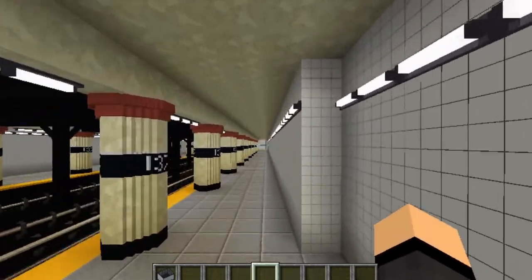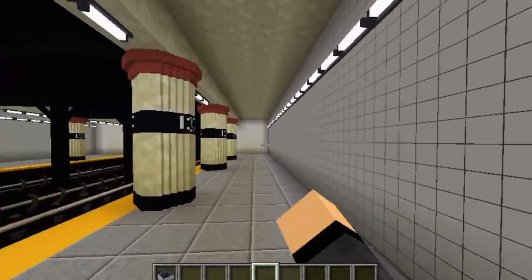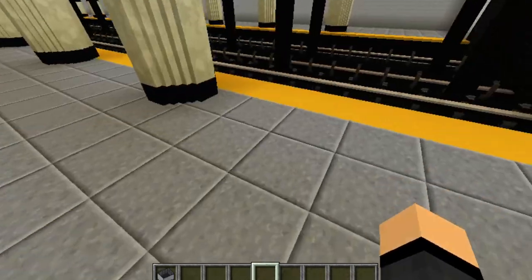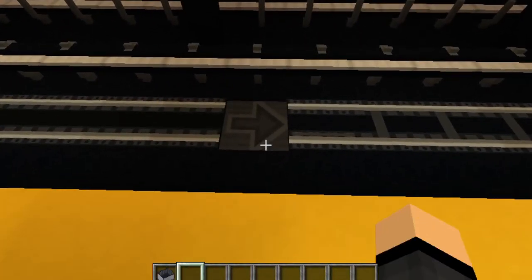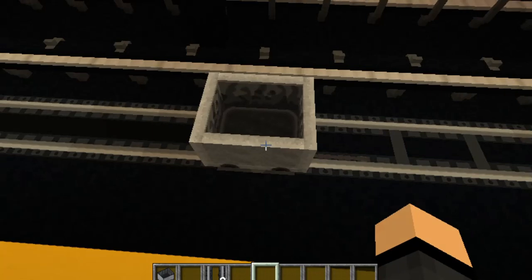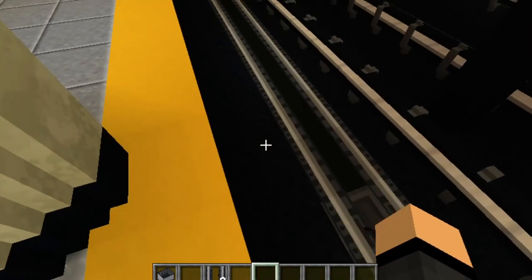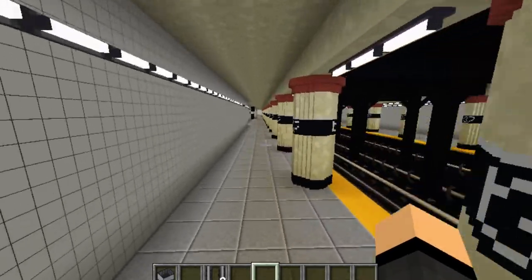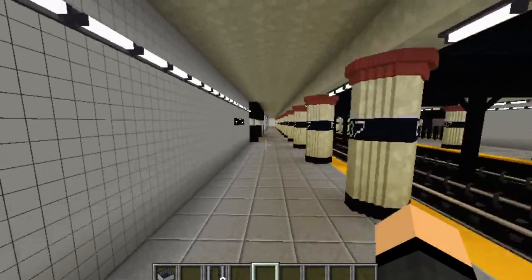The walls here are very, very boring — there's literally nothing to see on the walls here. I also have to show you guys the announcements, so we'll do that. Let's go — this should be the uptown announcement here. And the rail is missing — nice. Can we get a detector rail? I don't know why that's missing. So yeah, there's the announcement.